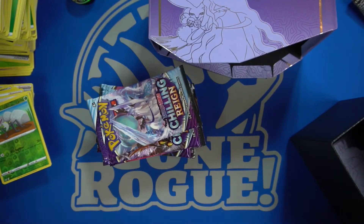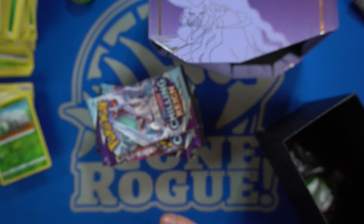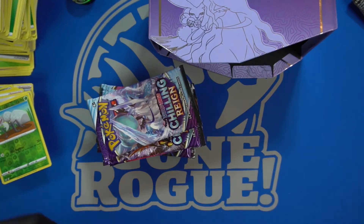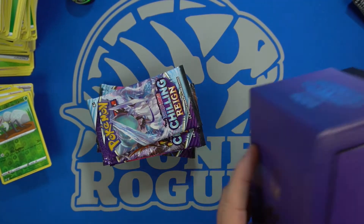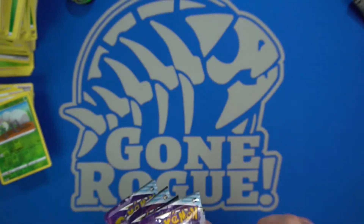We have the dice — I'm a huge fan of those — and then we have the sleeves, the clamp packet. These ones give you everything you need to start playing. Got some nice little dividers and we have this packet of burn and poison tokens. Alright, Chilling Reign — that's what we came here for. We are trying to crack that Snorlax, the fat Snorlax.